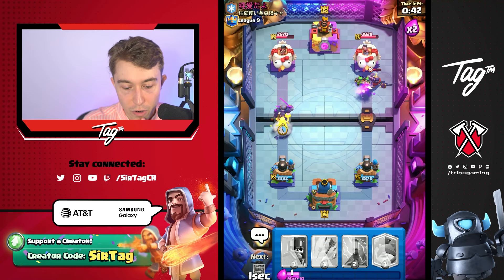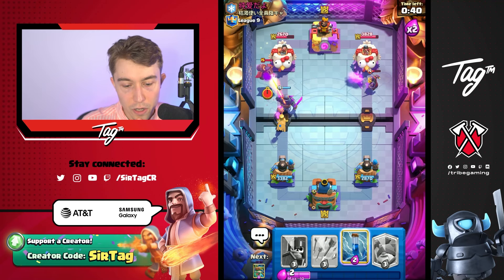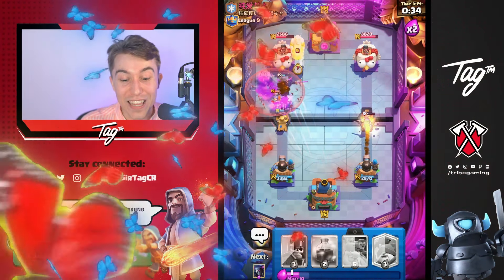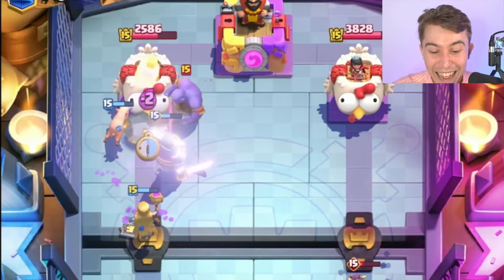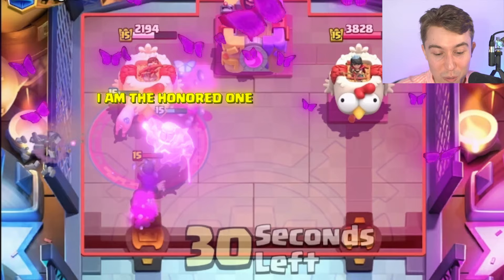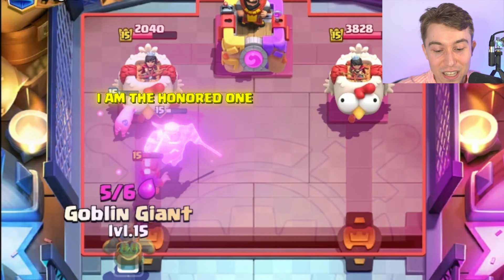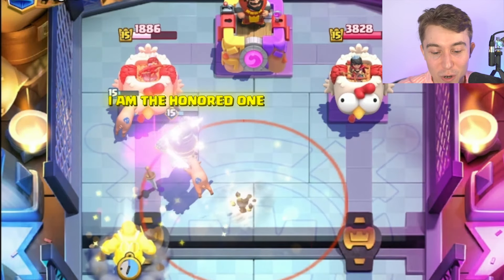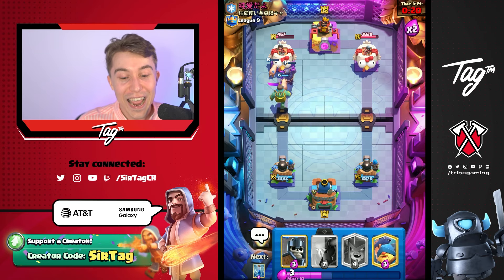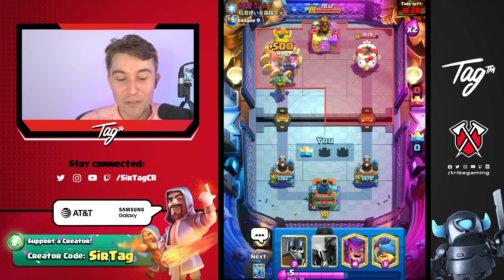Going for a Mother Witch here on whatever ranged air card. Inferno Dragon comes down — we can Zap on that. What if we Arrows? This P.E.K.K.A might be the winner. There's no way he's stopping that. The P.E.K.K.A is going to heal up after it bounces through the Bowler, it's going to delete the Knight, and then he's going to have to Freeze, and then we go Goblin Giant and we just win. There's no way for him to stop this stupid P.E.K.K.A.